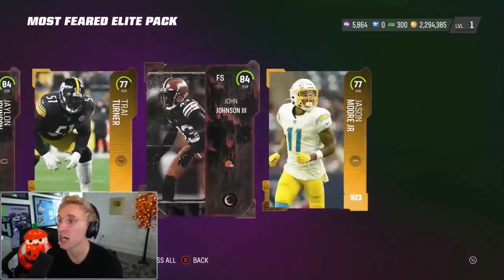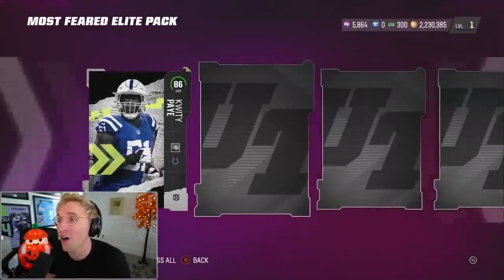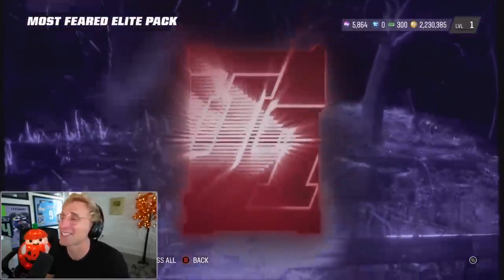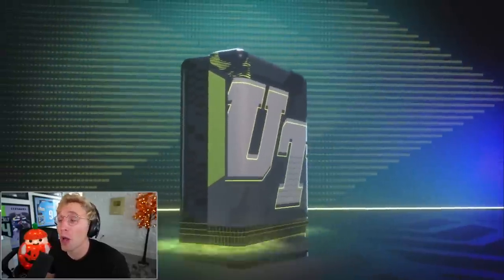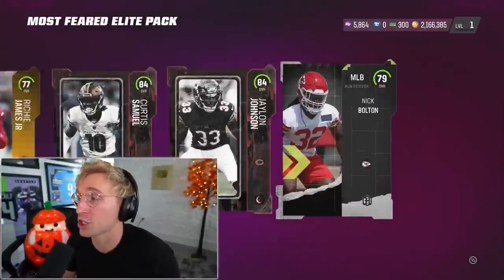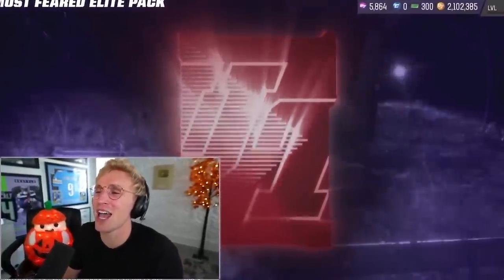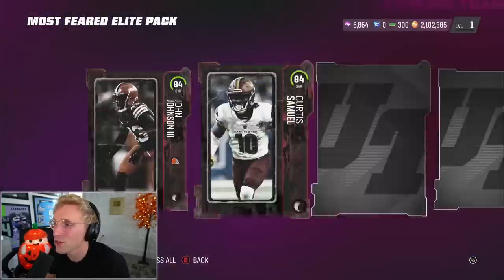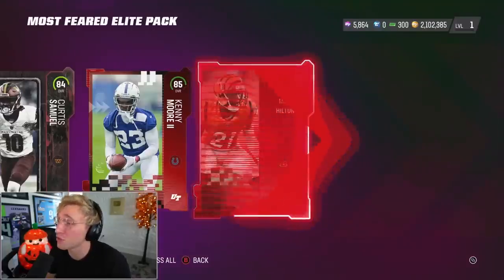Jalen Johnson, he's nice. John Johnson — all the Johnsons. I just feel like I'm bound to get an 87 plus, but that hasn't been the case so far. Quiddy Pay — let's go, he's a beast. And Jordan Brooks, a middle linebacker — let's go. Two more packs, that's all I get. Curtis Samuel is actually nasty. Our final pack — need a big one. Now I already have Curtis Samuel. Kenny Morris, extra per name. It's four elites, a lot of corners.